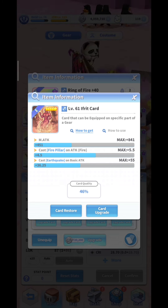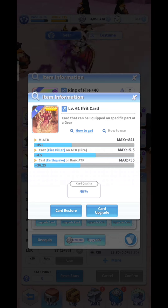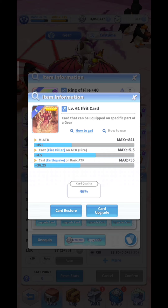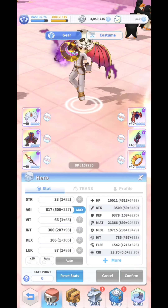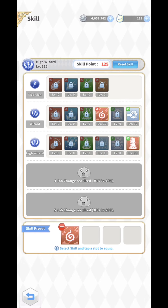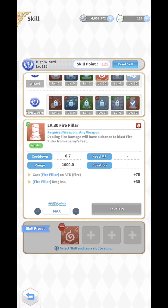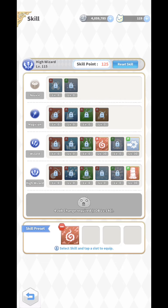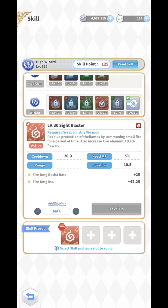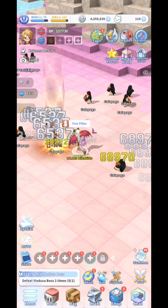Let me show you the real benefit for a high wizard fire type like me. I have a built-in fire pillar that is passive, given to me on the third job as a high wizard. As you can see, it's passive and I also have a built-in buff for fire type element — fire damage increase.